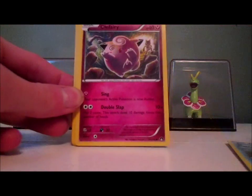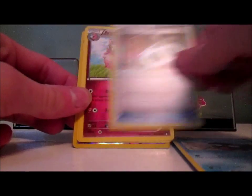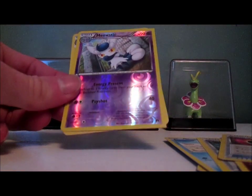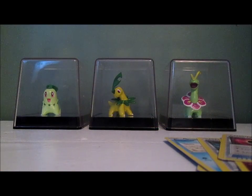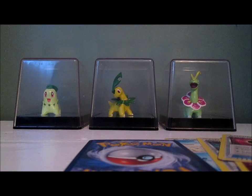We have a Psyduck, Clefairy, Slowpoke, Drowsy, Shellder, Yarrow Spirit Link, Aromatease, Puzzle Time. Hey Ben, you're going to be happy — Meowstic Reverse Rare. And it's actually cut off at the end, so it's not round — the corners aren't rounded on the right side, they're sharp corners. That's kind of hilarious.